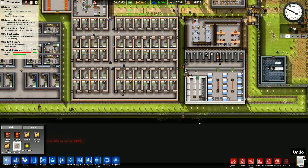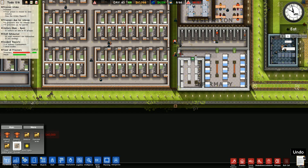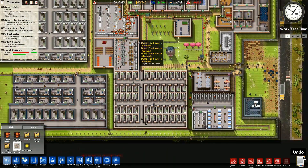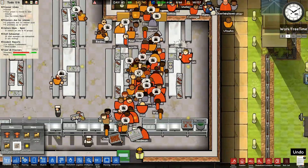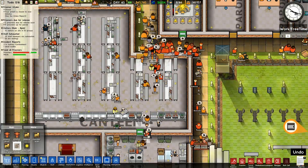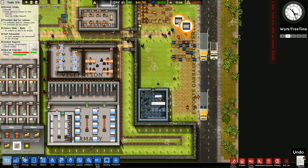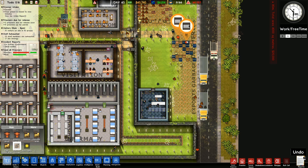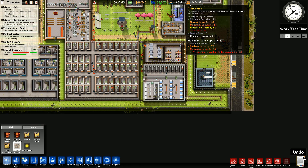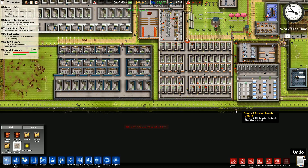That doesn't seem to be a thing unfortunately. I'm waiting for a worker to come over here. They've already dug the tunnel though — I've got a dead person here, that's not so good. Six prisoners unassigned to cells. Clothing is something they all want — all need clothing, some are struggling for sleep, but clothing is the main thing. Seven prisoners unable to be assigned to a cell. The laundry has got to be dealt with.